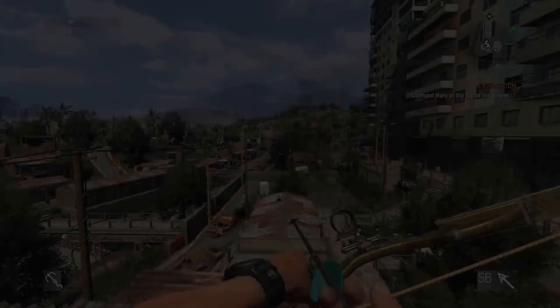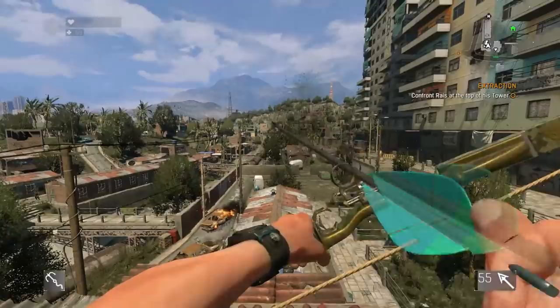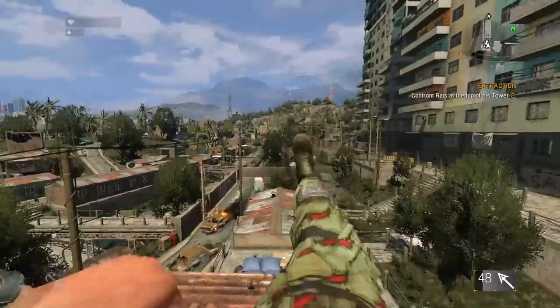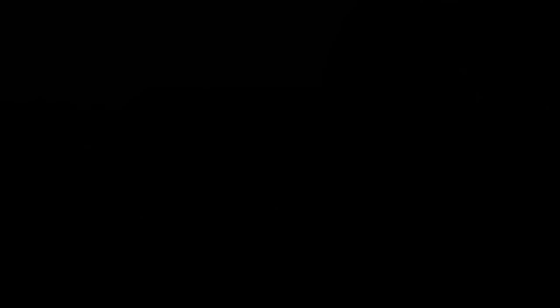Moving on to combat, starting with the bow. Drawing and shooting normally is relatively slow. You can speed it up by kick canceling: shoot and immediately cancel, then draw the bow again as the kick animation ends — it's much faster. Comparing that to drawing the bow normally shows a vast speed difference. This is a useful trick for spamming arrows at a horde of enemies.